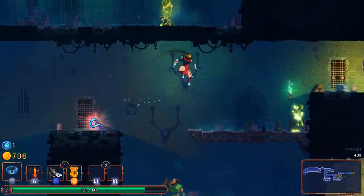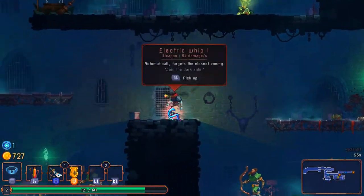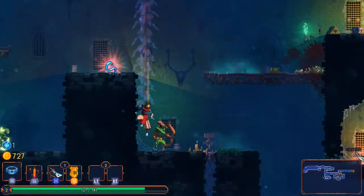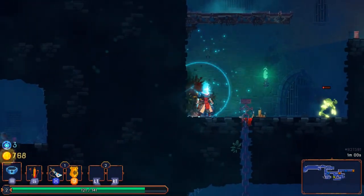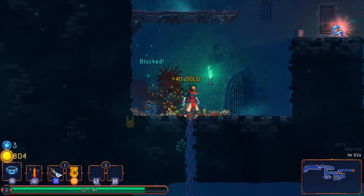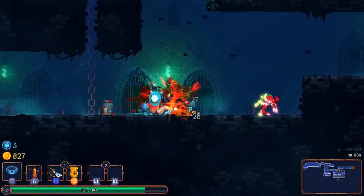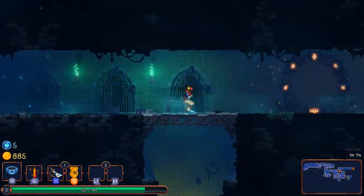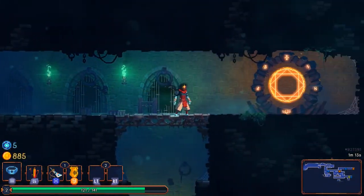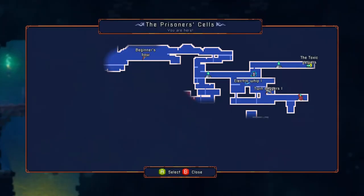Come down here and kill this dude. Don't actually like the whip. Clap that dude in the face. Roll in here and kill those dudes. There's... I can't get there — I gotta get the rune to get there.